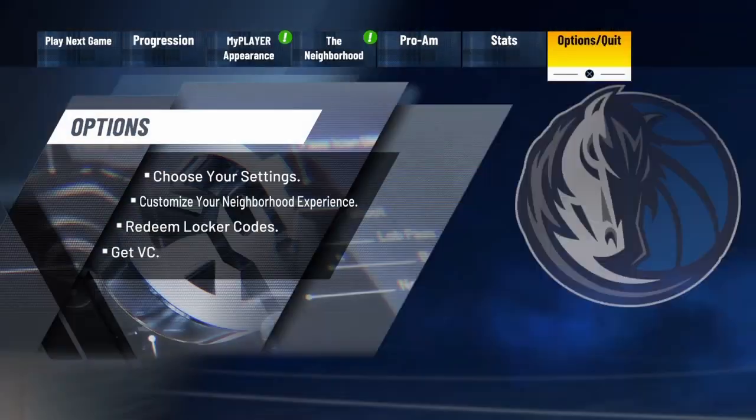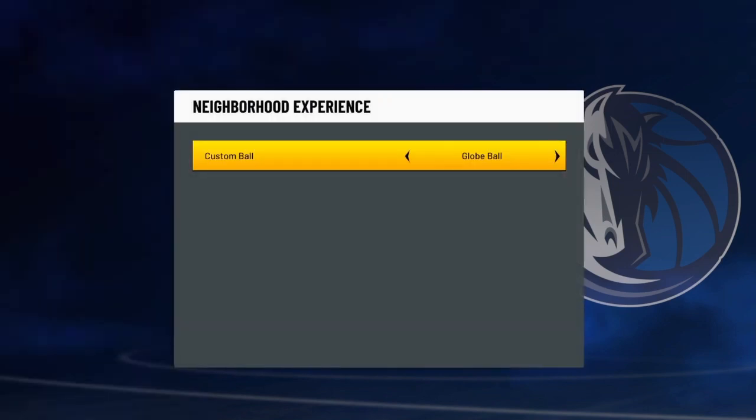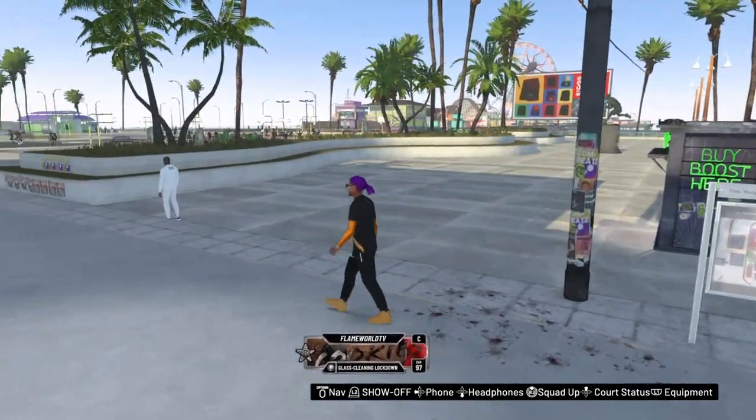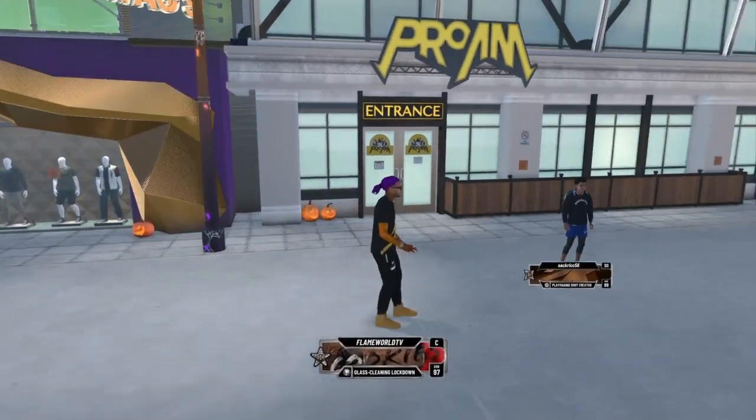I'm going to press start one more time, go back to Options and Quit, go to Neighborhood Experience. As you can see, it's still on the globe ball. As soon as you hop on the court, your ball will appear on the court with you. Make sure you guys like and subscribe.